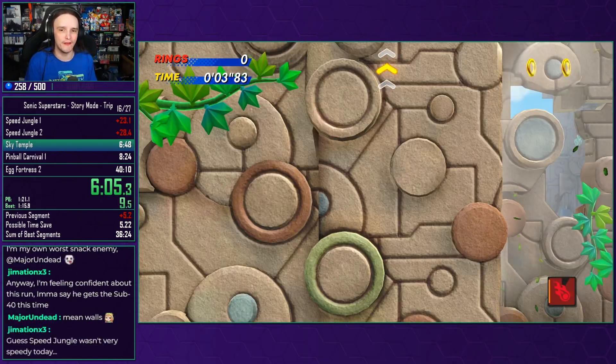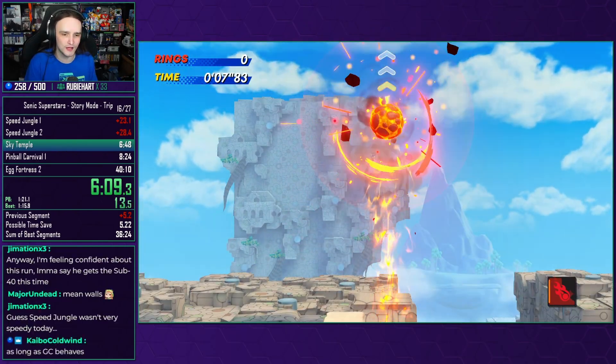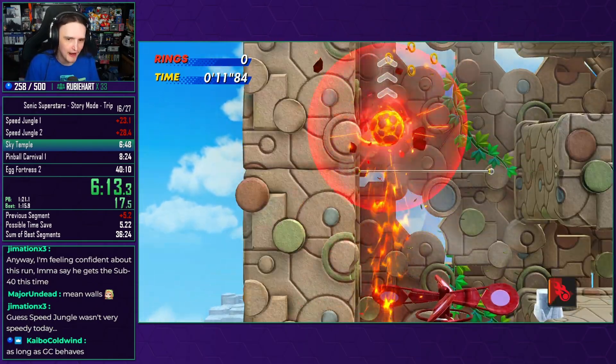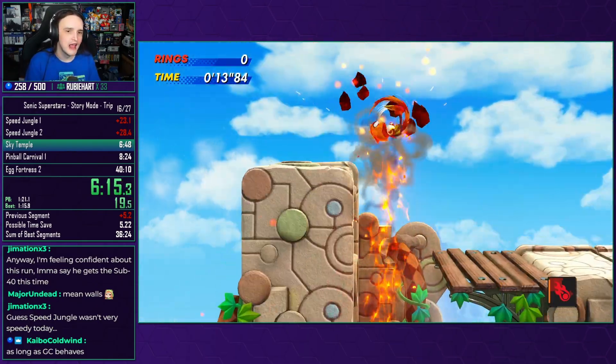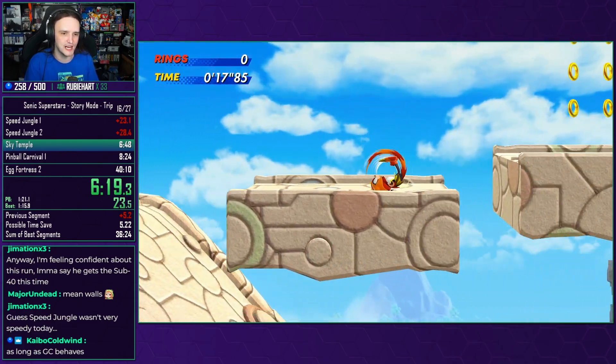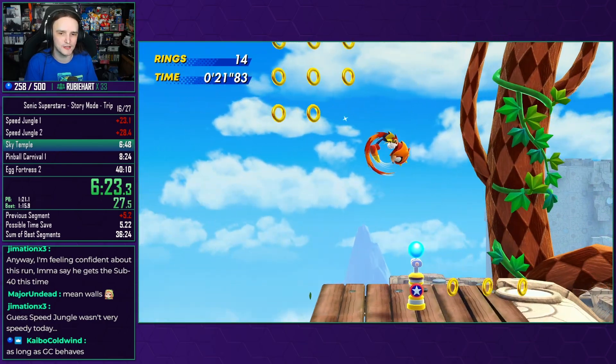So we just jump up, we do that, we get it in first time, away we go. We're now skipping the gimmick of the stage, which is the background layer. We are not going to the background layer at all. As you can see over here, you're supposed to be in the background being pushed up by fans that give you wind. We ain't doing any of that — we are absolutely huffing it through the stage instead. We're going to run, jump, and double jump through, making sure we don't get caught by any of these enemies or bullets.